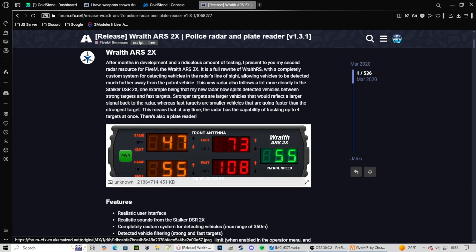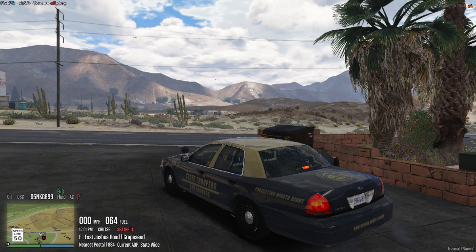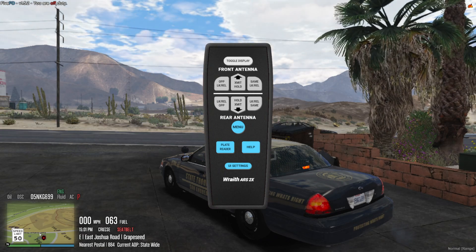It's going to be this radar right here — this is a better description of it for you. Let's hop right in. This is what we're going to be using. We're going to press F5, which is the default key. Since you guys are watching this video, you can press toggle display.